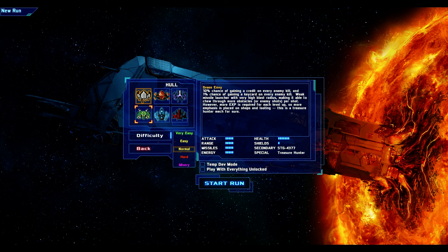We've got the Green Envy. You have a 10% chance of gaining a credit on every enemy kill and a 1% chance of gaining a key card on every enemy kill — really good for looting and money. It's mostly average but has less health than the default bot. It has the special of Treasure Hunter, but you need more EXP. So while you get more credits and key cards, you get less EXP — similar to the wallet item in Chrono Trigger or Gil-doubling in FF7.